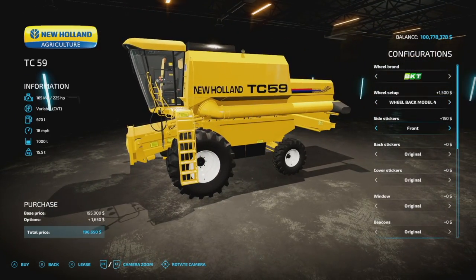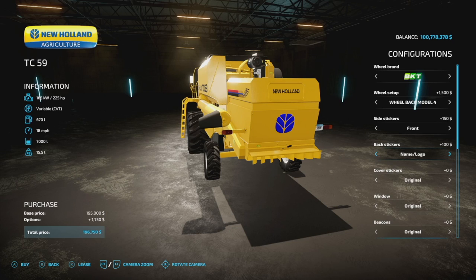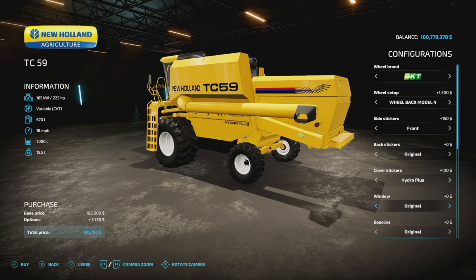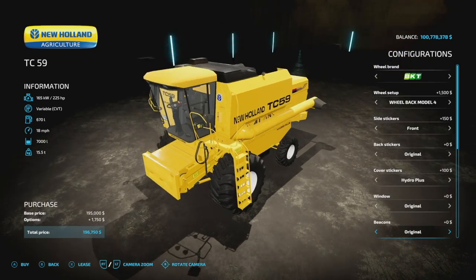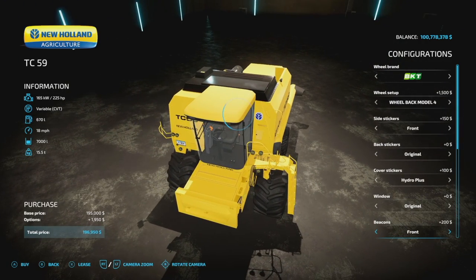Side stickers: front, new, or original. Back stickers: name so New Holland displays, name and logo, or just the logo. Tractor triangle is a sticker option. Cover stickers include Hydro Plus, All Terrain, and original. Windows: we have original, new medium, dark, and used — it's nice having those different options. Beacons: original position, front, back, or side — just choose where you want the single beacon.